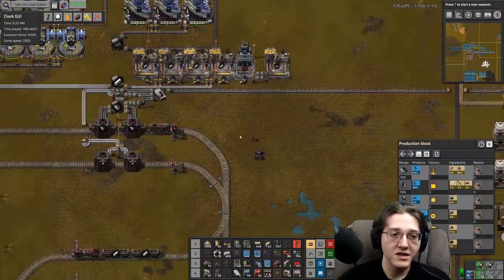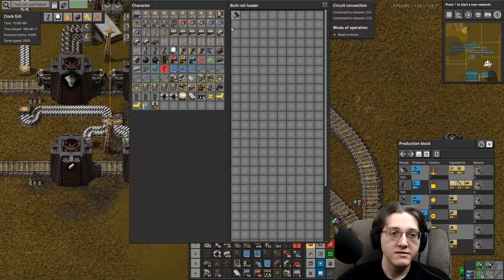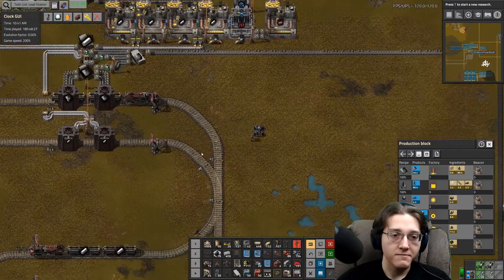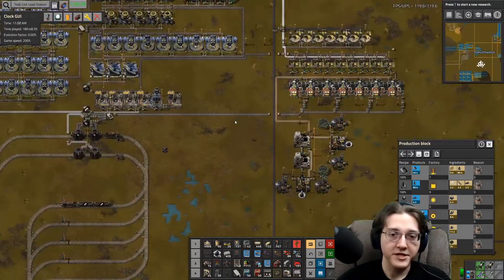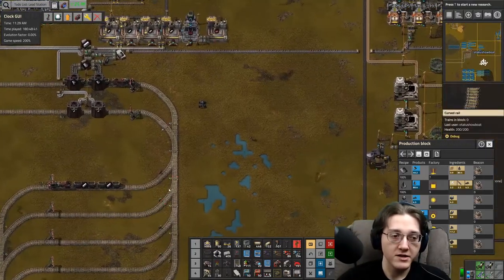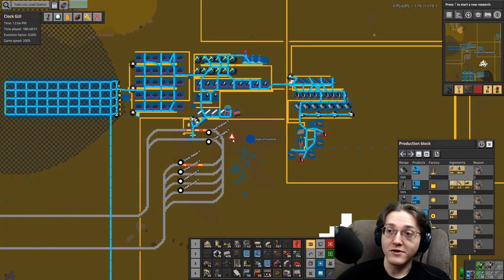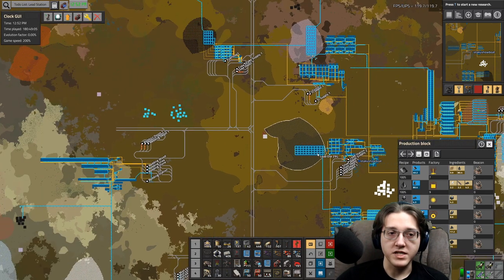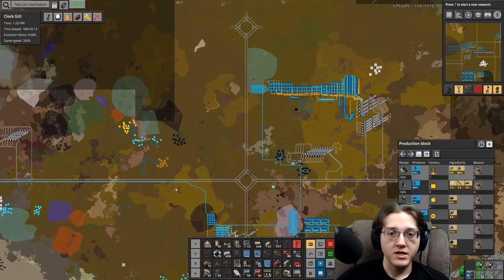We've done this thing. We've officially now obtained lead on our network. Lead is officially on the network — lead plates are officially on the train network, and that's fully set up. So I at least got this done in the first half of the stream, as well as explained everything that's changed and discussed some of the differences between last time and this time in terms of the version for alien life.